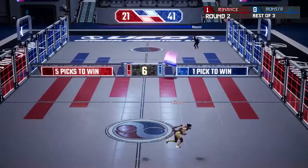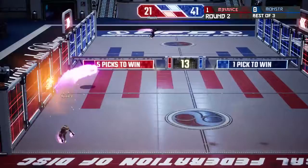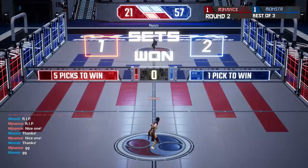41 to 21 — Monster at big advantage point now, hoping to send it to a Game 3. One hopper from MJ Nance, and Monster with a couple of knuckleballs and hard hops. Hard hop from Monster catches: 57 to 21. Monster takes Game 2 — we are all tied up going to Game 3.